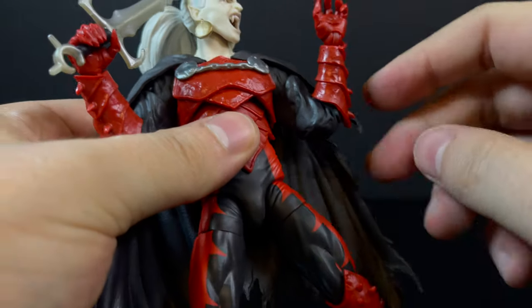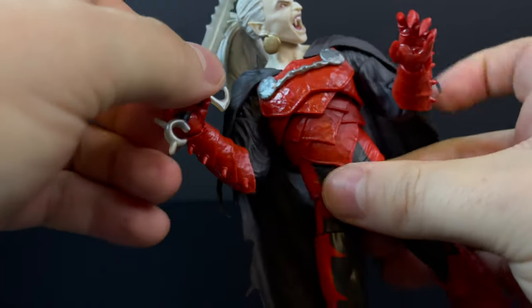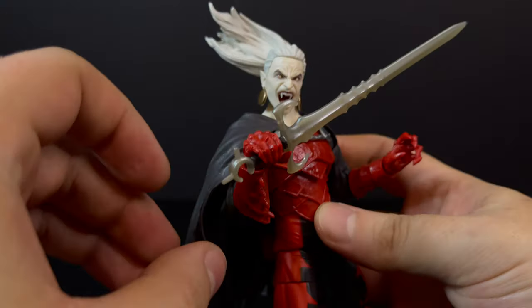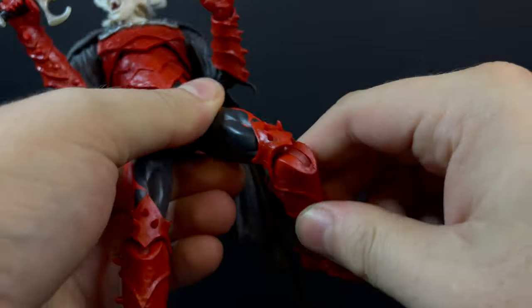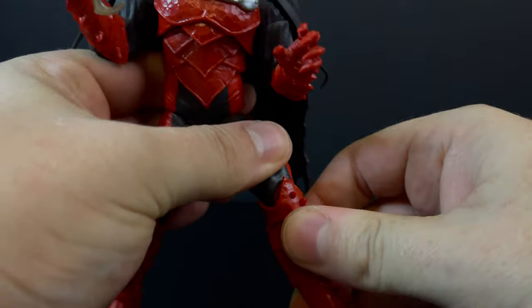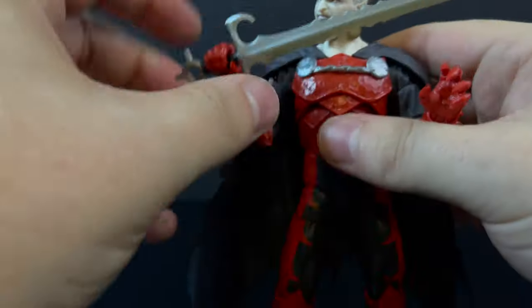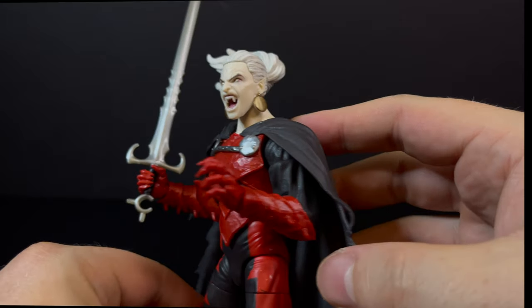They did a great job — the single jointed elbows look like you're articulating cloth, but it's plastic. He's all pinless with great articulation throughout. The hair articulates, getting him into that 'I'm doing battle with Blade' look. The knees can get kind of clunky with the double joints and the armor, and the pointy bits on the feet are sharp, so be careful. Overall, this is a solid Dracula.